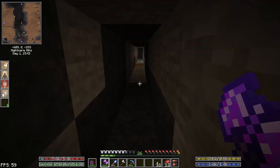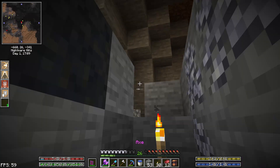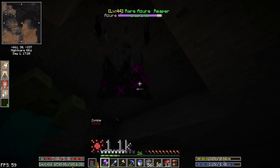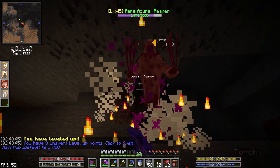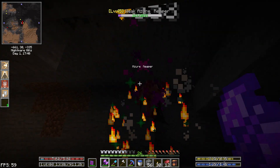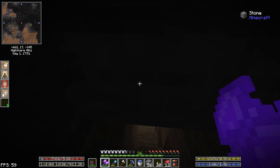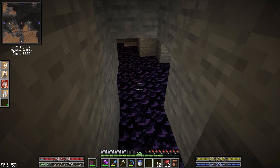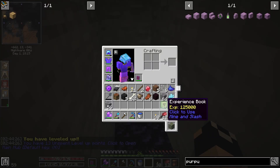This should get us really really close to leveling. Let me find something to kill because just one mob kill would do it. Here's a couple zombies — there we go! We got our level — we're up to level 44! We actually have enough here to pull out another level as well. There we go — another level, with 125,000 XP left over.